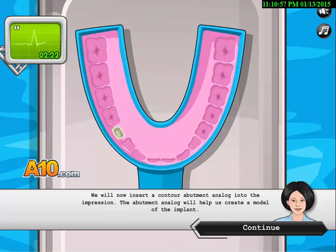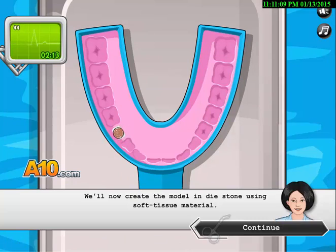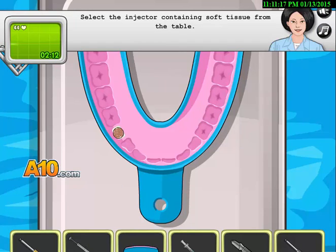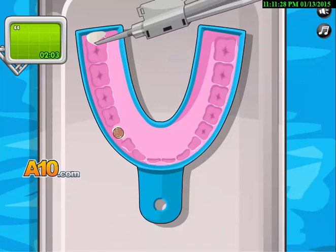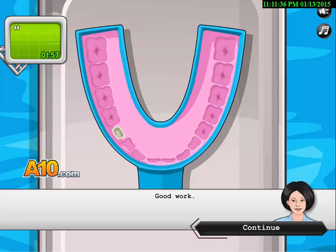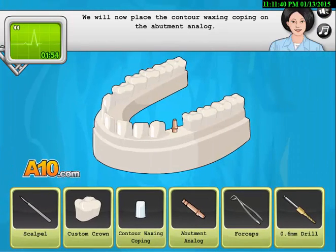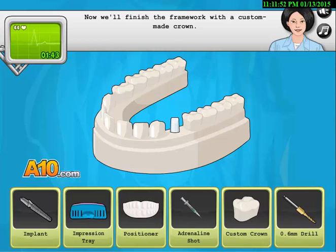We will now insert a cute little abutment. Pick up the abutment analog. Dentist work is hard work. Now we create the model using soft tissue material — select the injector containing soft tissues from the table. Whoop whoop whoop, there you go! You can now place the contour wax coping on the abutment analog.